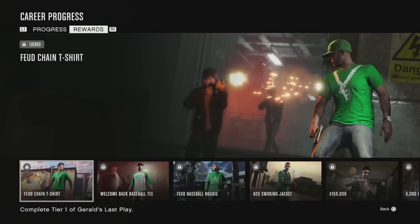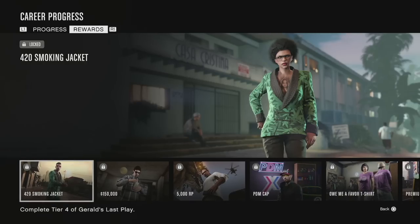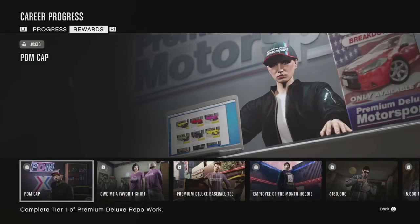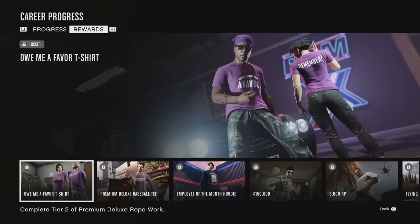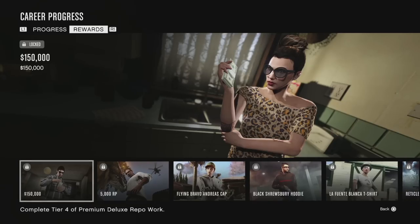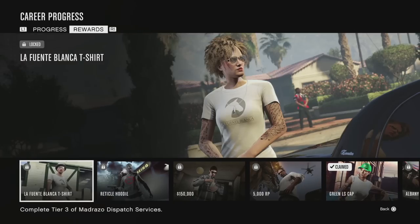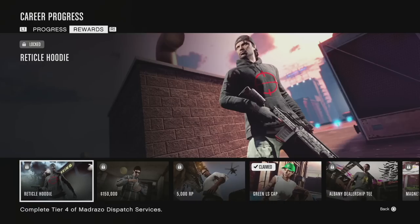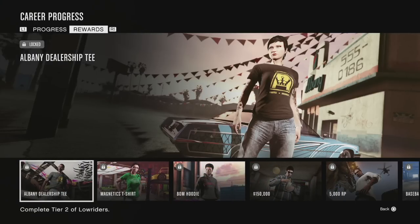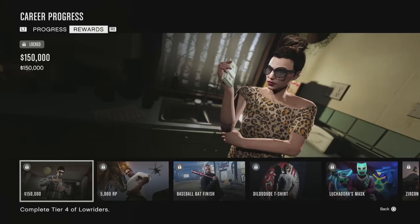For Gerald's Last Play you get the Feud chain t-shirt, the Welcome Back baseball tee, the Feud baseball hoodie, the 420 smoking jacket, and $150,000 and 5,000 RP. For Premium Deluxe Repo Work you get the PDM cap, the Omeyafavor t-shirt, the Premium Deluxe baseball tee, the Employee of the Month hoodie with Simeon's face on it, and $150,000 and 5,000 RP. For Madrazo's Dispatch Service you get the Flying Bravo Andreas cap, the Black Shrewsbury hoodie, the La Fuenta Blanca t-shirt, and the reticle hoodie, plus $150,000 and 5,000 RP. For Lowriders you get the green LS cap, the Albany Dealership tee, the Magnetics tee, the Bomb hoodie, and $150,000 and 5,000 RP.